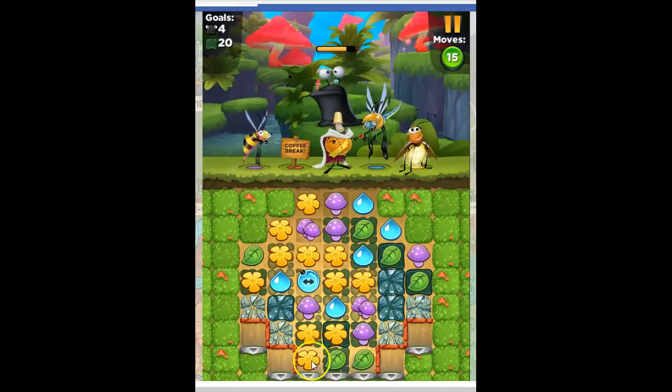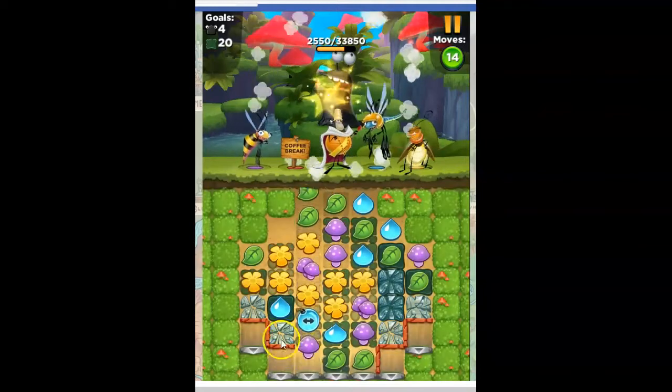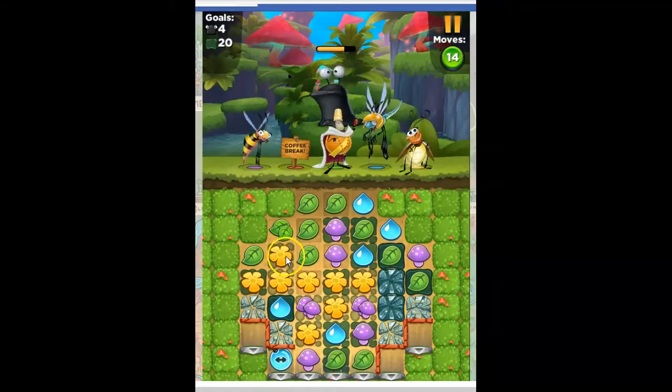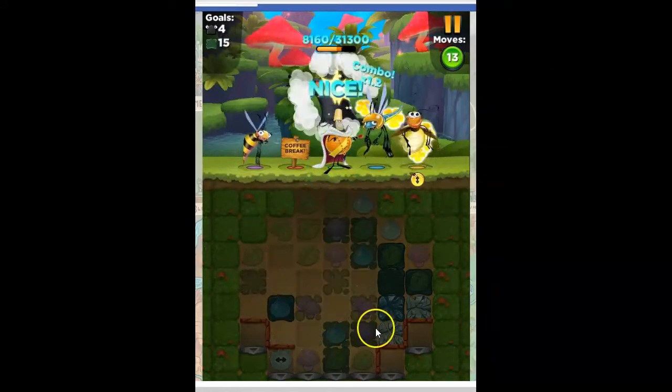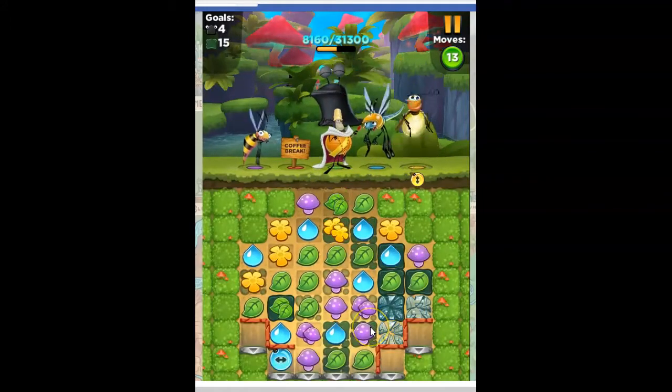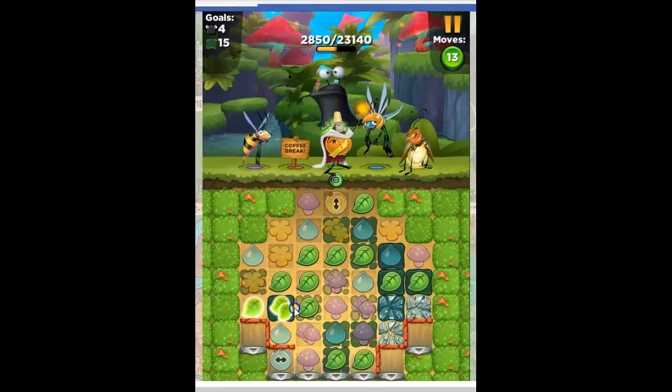If I could get the bombs down really low, then what happens is they help with this stuff. Well, that's a little too low. Because that just kind of ruined things right there. But I've got more bombs, right? So let's try to get more bombs together.